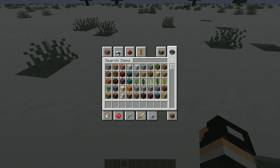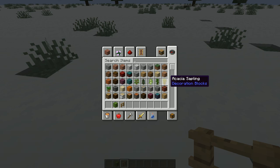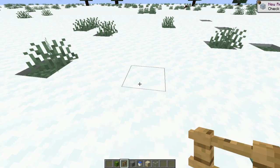So we want a cactus, then we want some fence posts — any fence posts will be fine. Now we want any block, so I'm just gonna get some stone. Now we want a water bucket and we want sand. If you want, you can also have glass — any kind of glass would be fine.